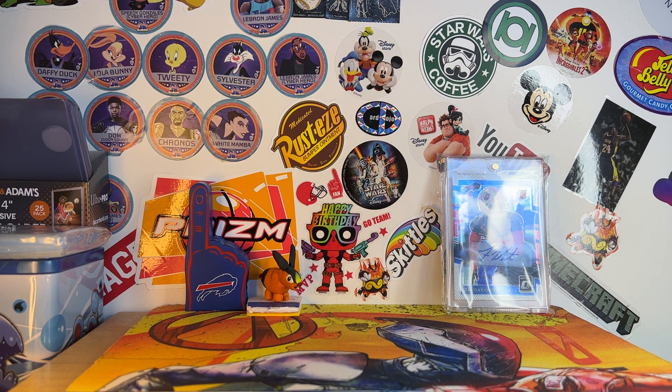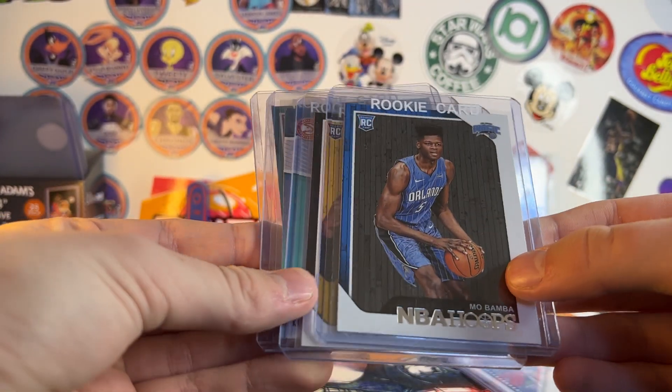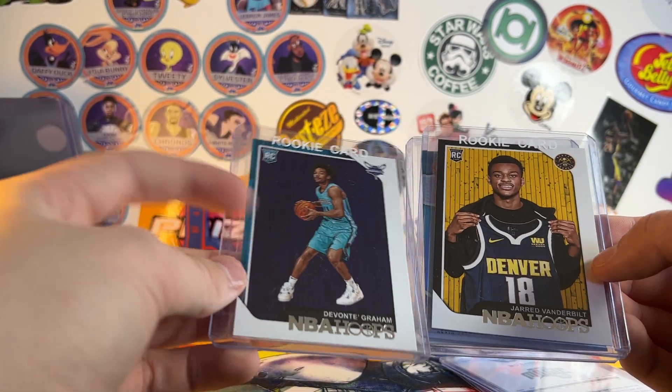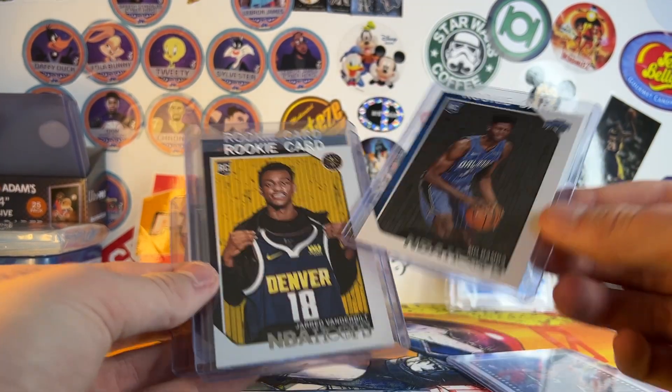I bought five cards for a dollar — it was 25 cents a piece or five for a dollar. I tossed in Kelton Johnson's Sticker Pack rookie card just to get to five — he's the best Spurs player right now. Mo Bamba hoops rookie, Jared Vanderbilt hoops rookie, and Devontae Graham hoops rookie. He was a Pelican — I love Devontae Graham, he's doing pretty good too. Mo Bamba and Vanderbilt are both doing good for the Lakers right now, and Vanderbilt's a defensive demon.